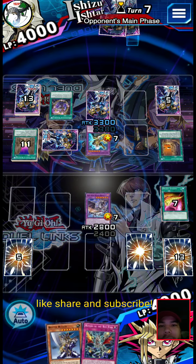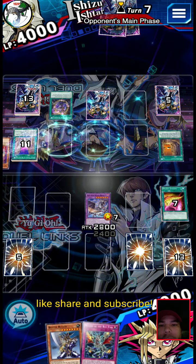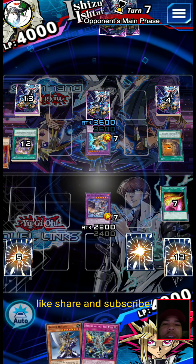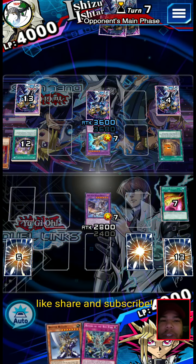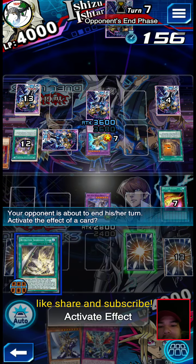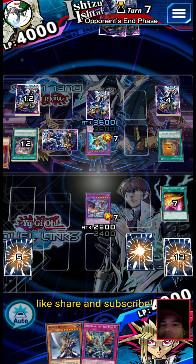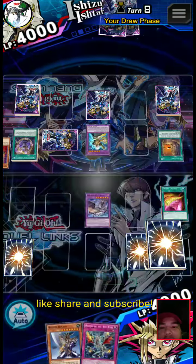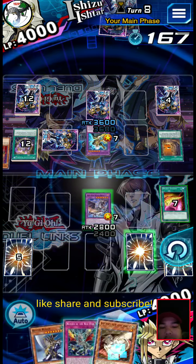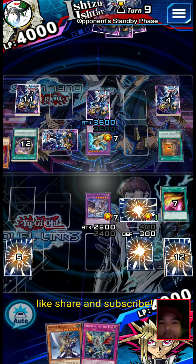Oh god - another one, even bigger! That's odd that he did that though. I would have thought for sure he had Quintet Magician. Whatever - we just need DNA Surgery. Come on DNA Surgery. Damn it. We're just gonna set Whelp. I know I'm saying it a lot but that card is gonna pretty much blow him out of the game.